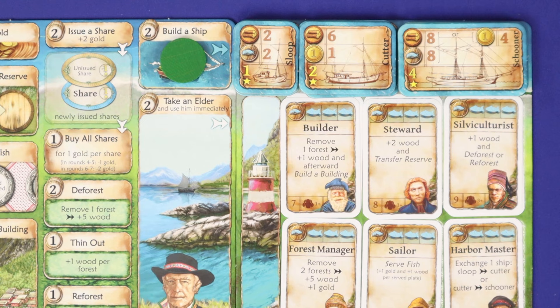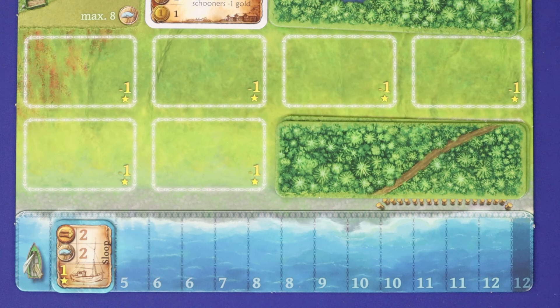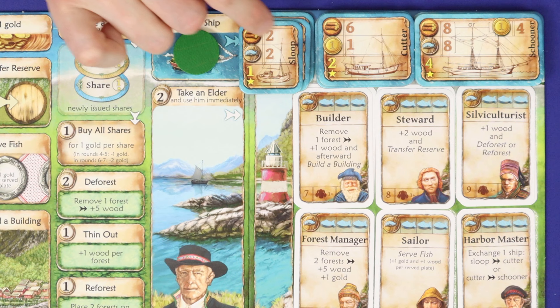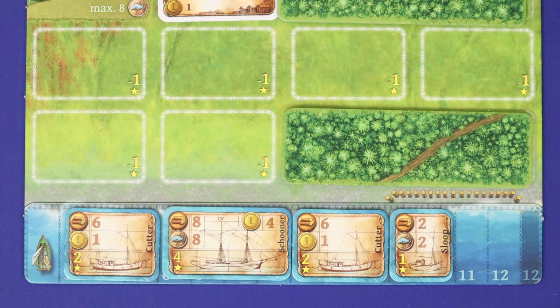To build a ship, pay its cost in wood, fish, or coins, then take the ship from the supply and add it from left to right on your fishing haul track. Ships are worth points and increase the fish you catch each round. The total supply of each ship type is limited. Note that the largest boat, the schooner, can be purchased for either wood, fish, or coins, and you cannot purchase a ship that would go over the last lit space on your fishing track.